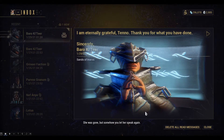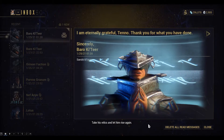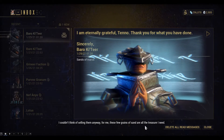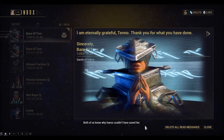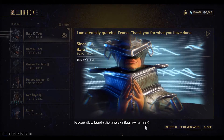In-game outro dialogue: 'She was gone, but somehow you let her speak again. You made me face my past, made me remember who I was. Take his relics and let him rise again. I couldn't think of selling them anyway. For me, these few grains of sand are all the treasure I need. Both of us know why Inaros couldn't have saved her — he wasn't able to listen then. But things are different now. Am I right?'